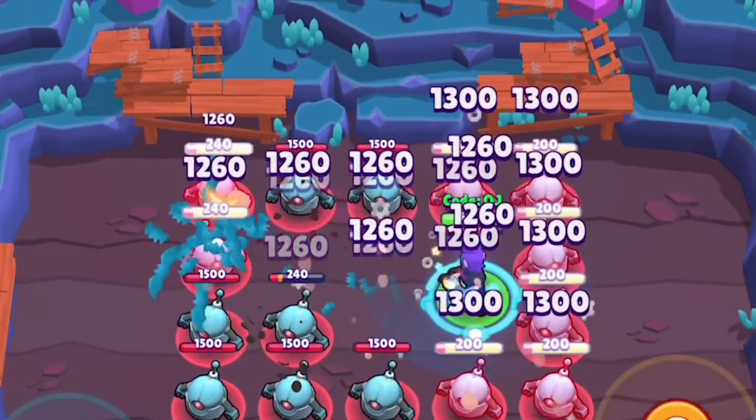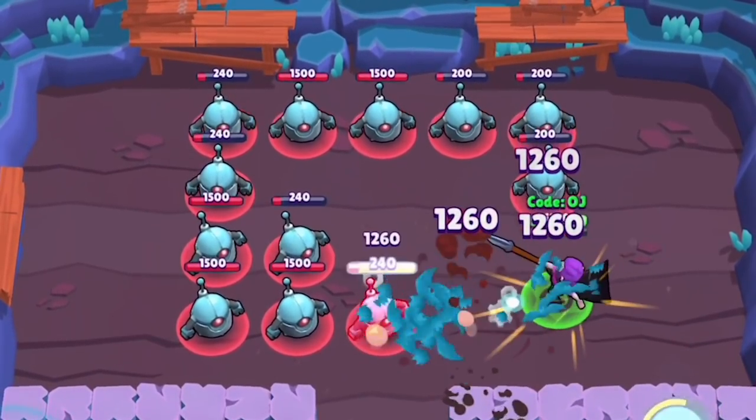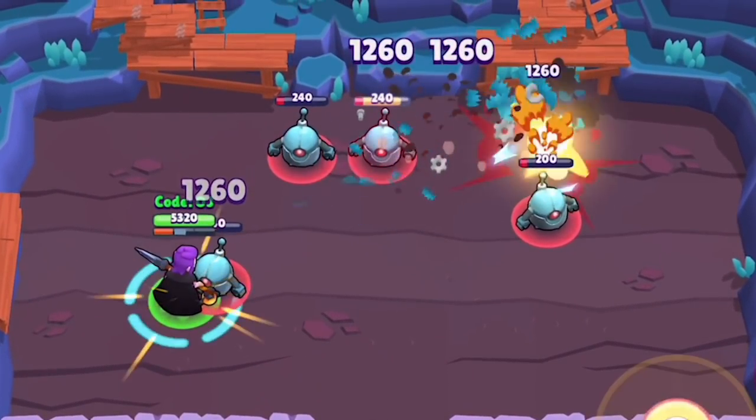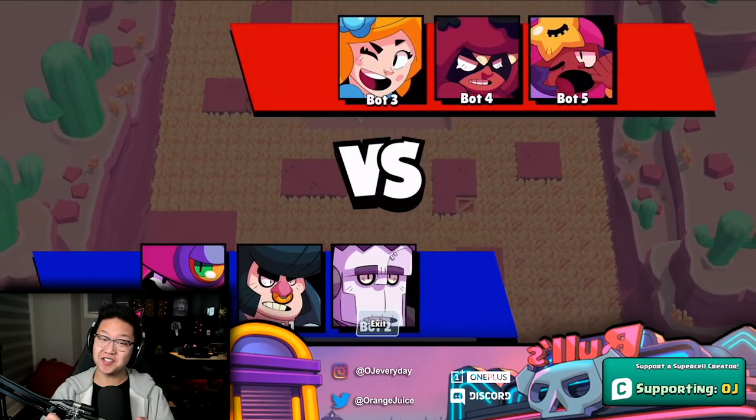I need to use my super, spin around, and deal a lot of damage to a lot of these bots. Out of spins — that was it. You could pretty much assassinate everyone at 7000 health.